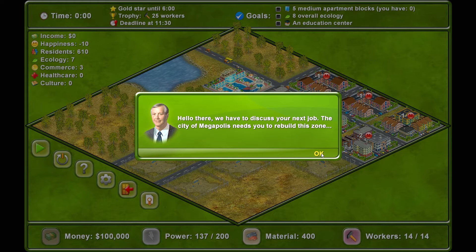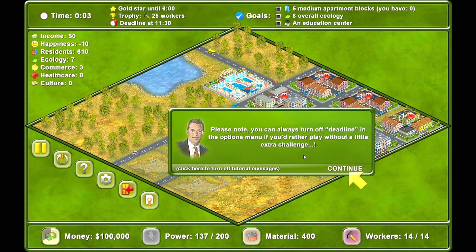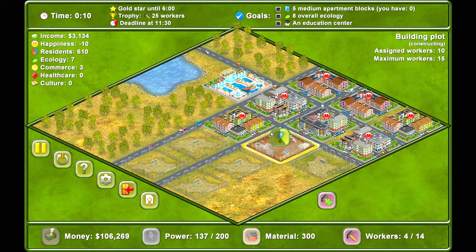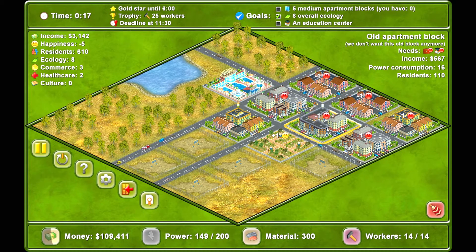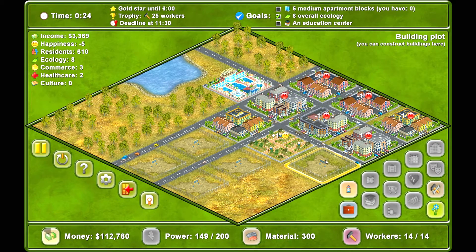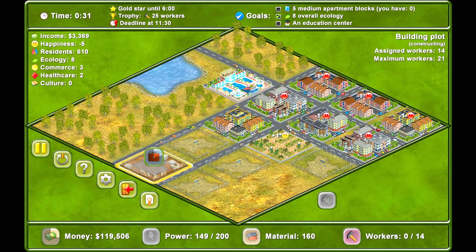I can build a park — that improves me to eight ecology. I can't take out any of my forests. I do want to build the park here. I definitely want to build an office building over here to improve my happiness, which improves my income.